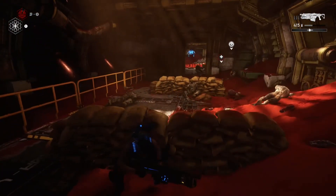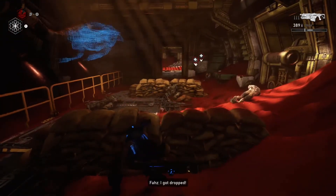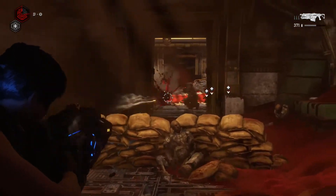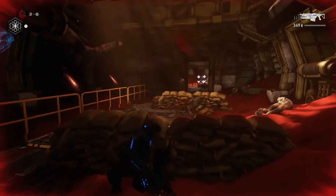Just protect your position over here and try to take these guys out so they can't get to you. Your teammates are going to take a beating most likely — you can see my teammates are getting beat up bad. Eventually I did have to come out of there because the warden came in, but try to take out as many of these guys as you can first.